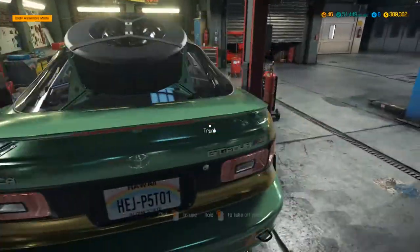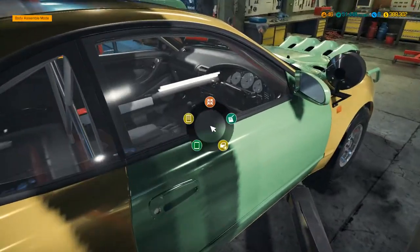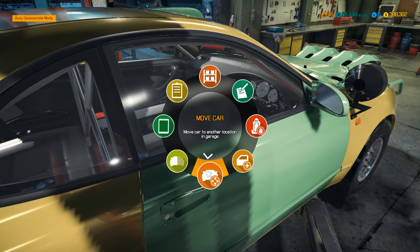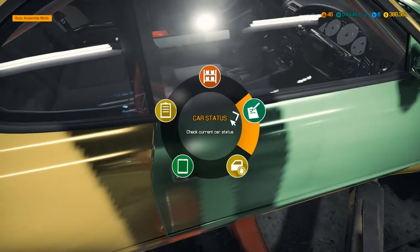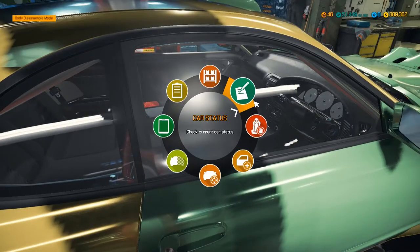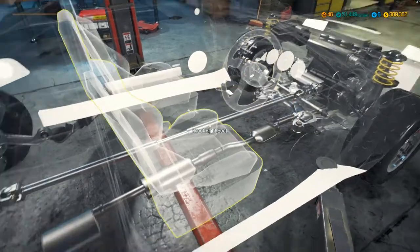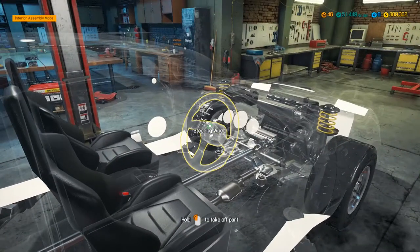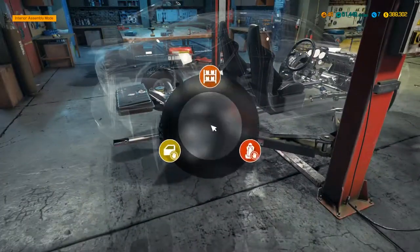We've got a Hawaiian number plate - I'm not entirely sure that many Celica GT4s made it to Hawaii, but you never know. Let's get the doors, rear windows, mirror, and front windows sorted. And also the interior - interior assembly. Seats, steering wheel. Look at that - looking brand new, looking nice.